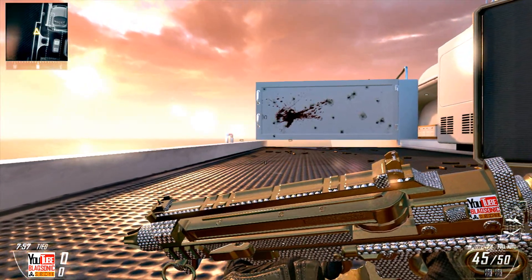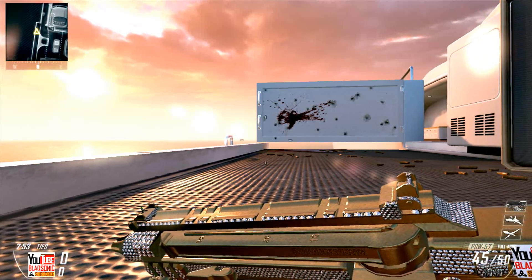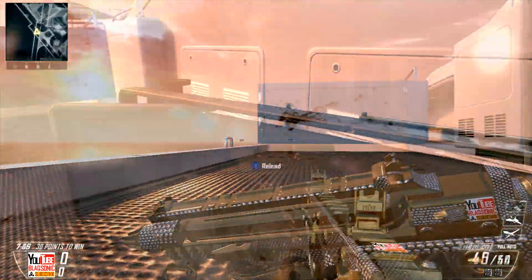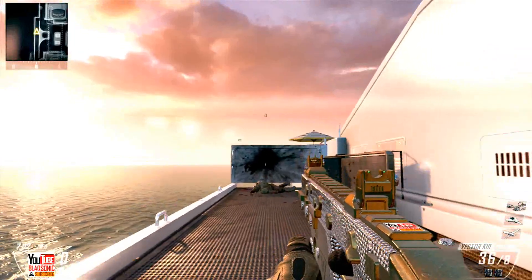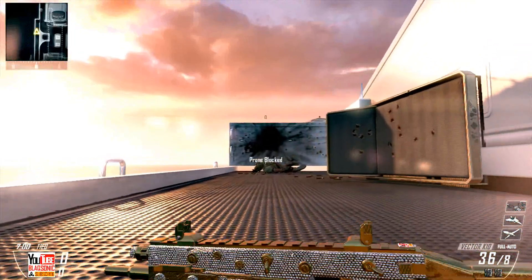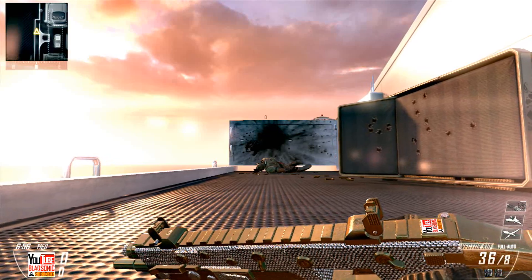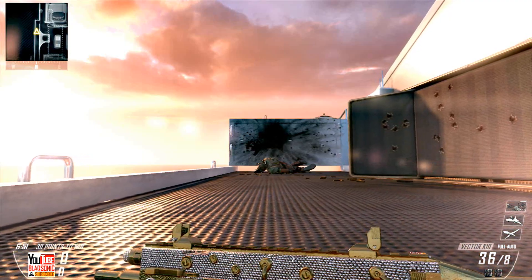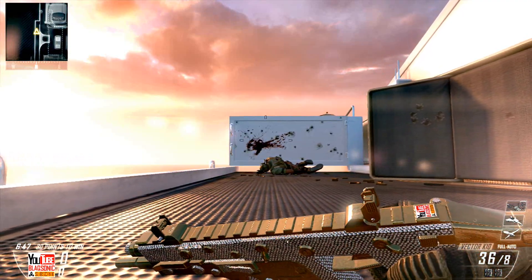The easiest SMG to get gold was the Vector K10, simply because it has hardly any recoil — especially with a foregrip on it, it's like the MW3 MP7 but weaker. It was just the easiest for me — it might be different for you.